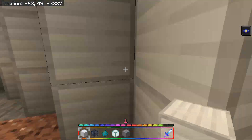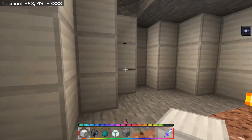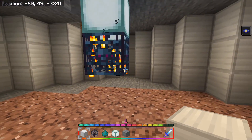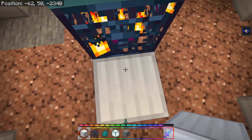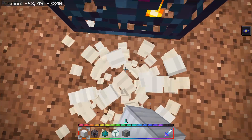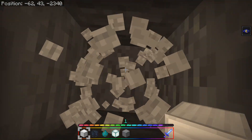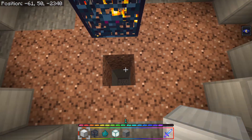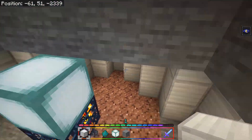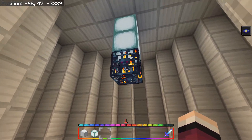You don't have to make this out of iron blocks — I'm just using them because they're easy to count. Let's say this is the floor level. You want to go down by seven blocks — one, two, three, four, five, six, seven — then remove everything in that space. I'll be right back.